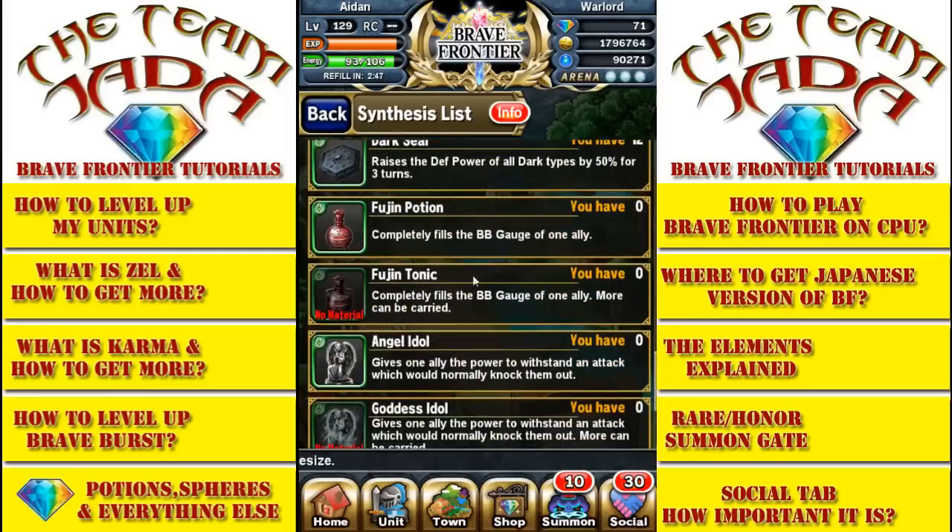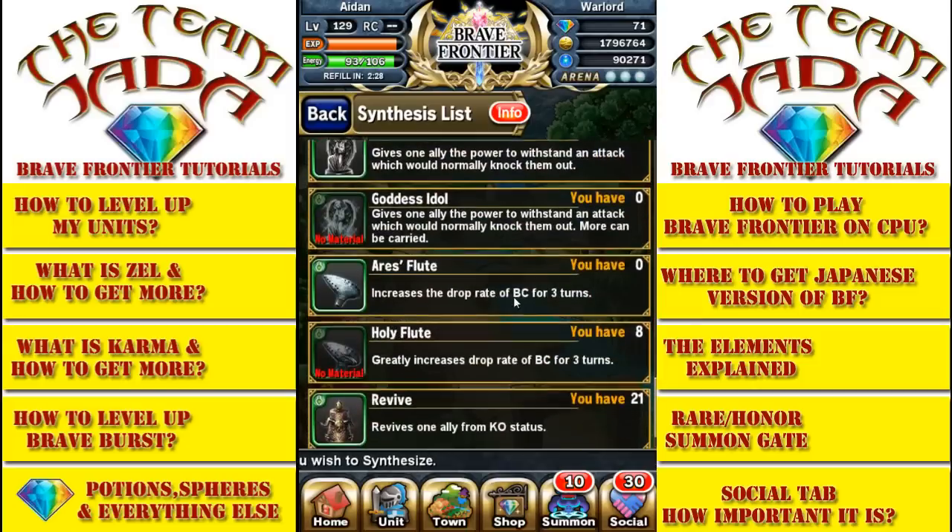As you go on, you have some really nice potions like the diffusion potion, which basically fills up your BB gauge. If you're in real need of healing, you can completely fill up your healer's brave burst gauge and get off a quick heal if needed. A lot of these again are self-explanatory — just go through them.